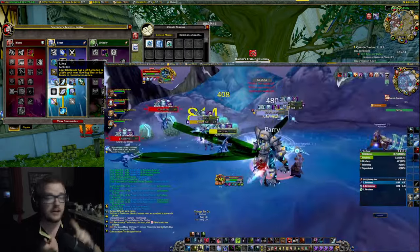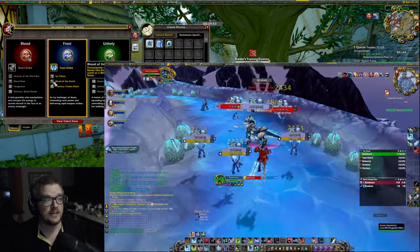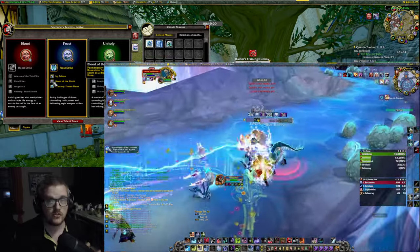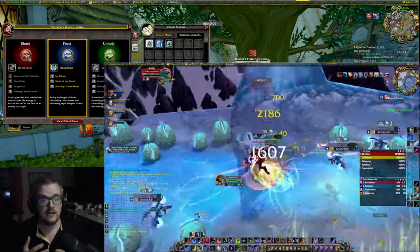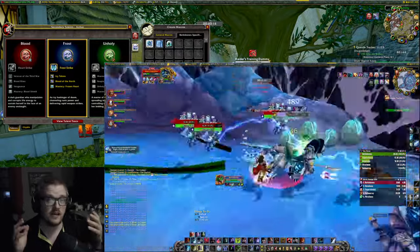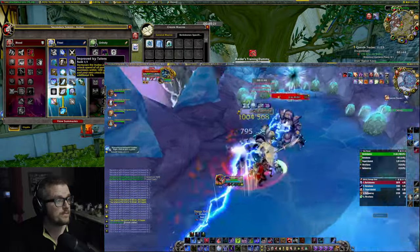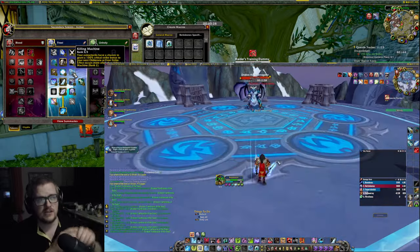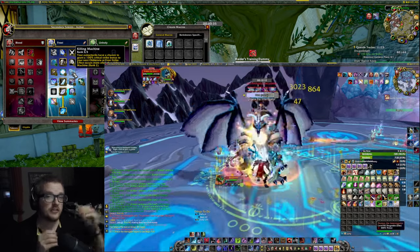In this spec I don't use Death and Decay or Blood Boil. And in the talents it says Blood of the North: permanently transform your blood runes into death runes. Death runes count as blood, frost, or unholy runes. This way, Howling Blast uses only one frost rune. So you're going to be AOEing a lot in this build. Also, Killing Machine is a bit changed now compared to Lich King — in Lich King, when Killing Machine procc'd, you could actually use it on Howling Blast as well, which was very fun.